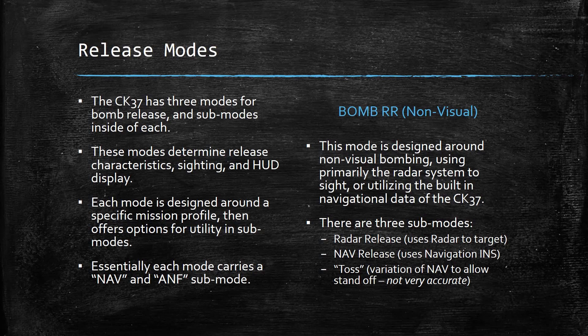Working backwards, the first one we're going to talk about is Bomb RR, which is a non-visual bombing approach. It primarily uses the radar system as a sight and utilizes built-in navigational data on the CK37. There are three sub-modes: radar release, which uses radar; nav release, which uses INS; and the toss, which is a variation of nav to allow standoff. As you'll see when we cover it, the toss is not very accurate.